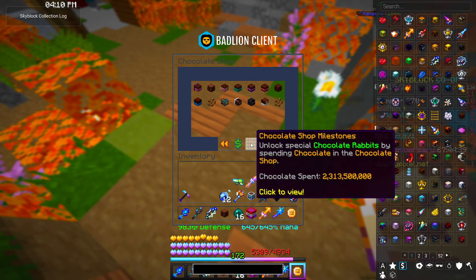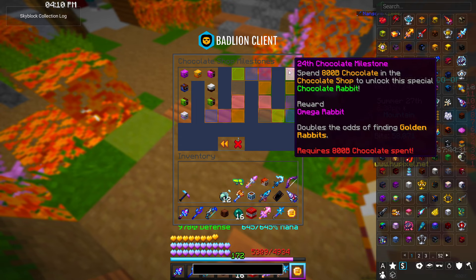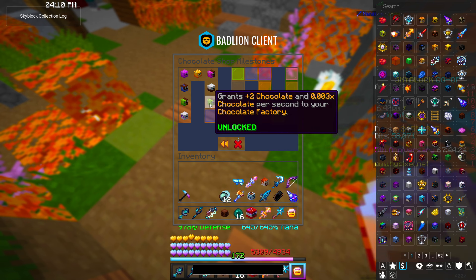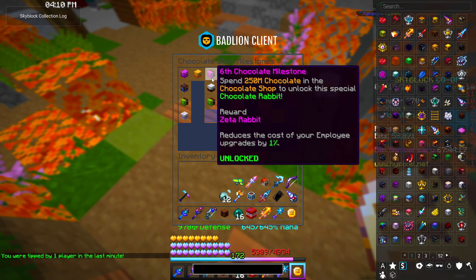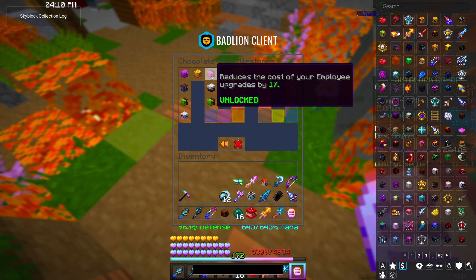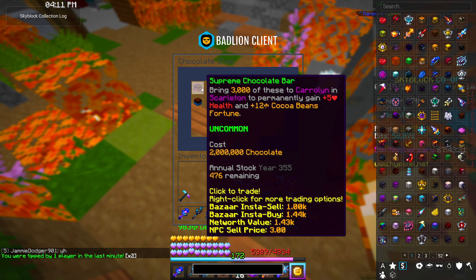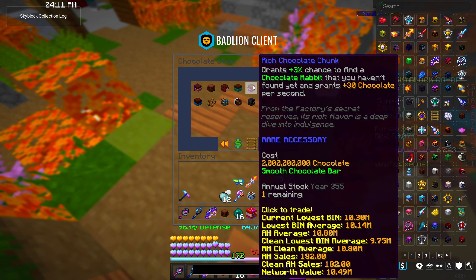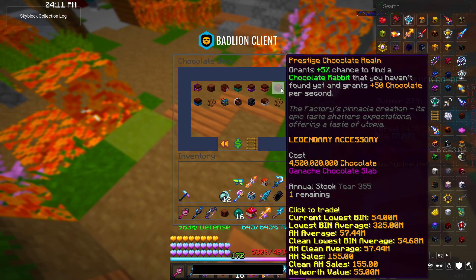You'll also want to spend chocolate in the shop because there is a chocolate shop milestone that goes all the way up to 800 billion chocolate spent, giving you a ton of rabbits along the way. Every rabbit gives additional chocolate per second as well as a multiplier to your chocolate factory, and the mythic ones are usually the best. The zeta rabbit, which you get for spending 250 million chocolate in the shop, reduces the cost of your employee upgrades by one percent — really really helpful.